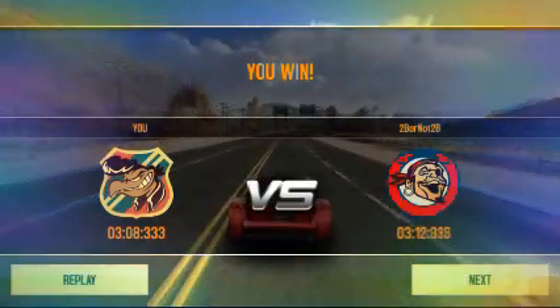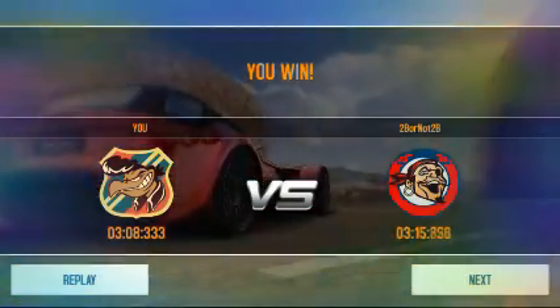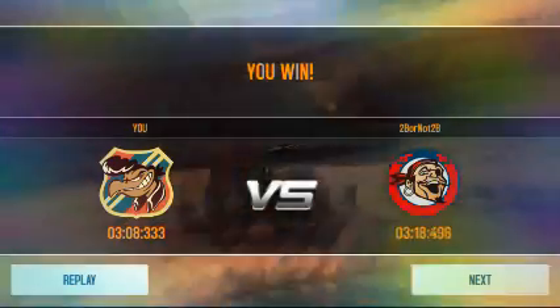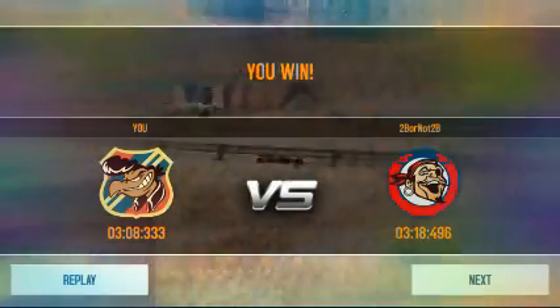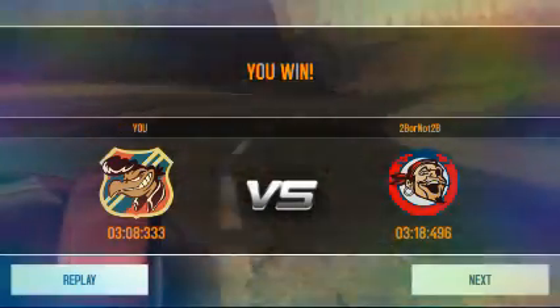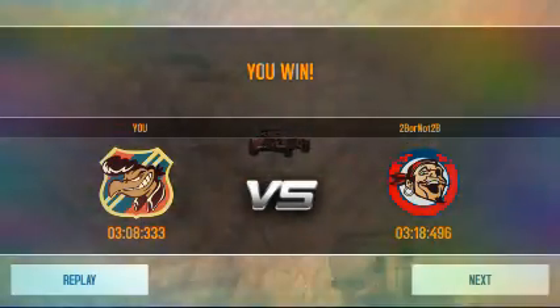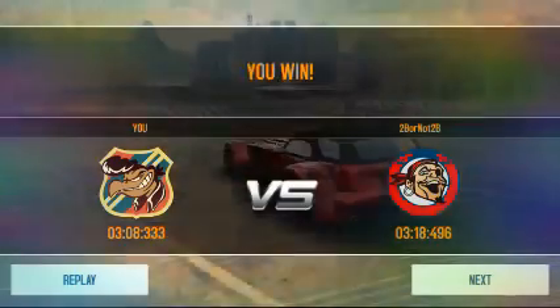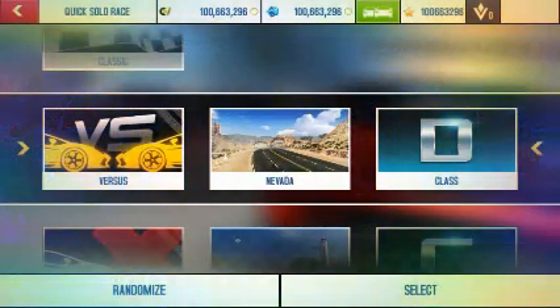Okay, we win the versus. We also win right now. We have three hours and eight minutes and 333 seconds. Wow, it's pretty awesome. And the green team has three hours and 18 minutes and 496 seconds. So sorry, guys — the Donkervoort D8 GTO has failed the test right now. And it has failed the test. Thank you for watching. Stay tuned for more videos and peace out.